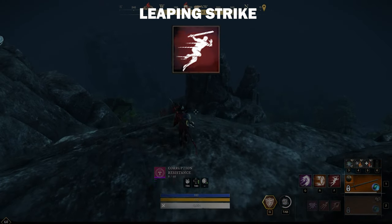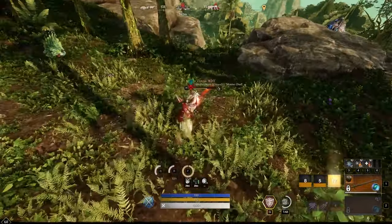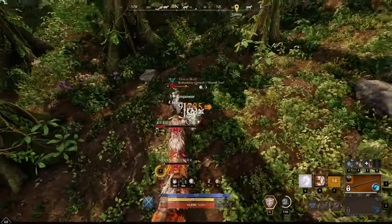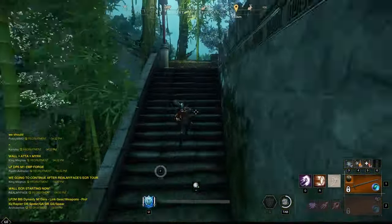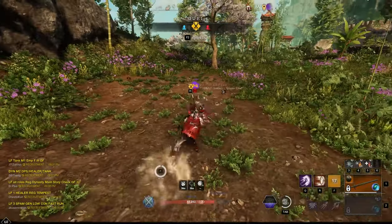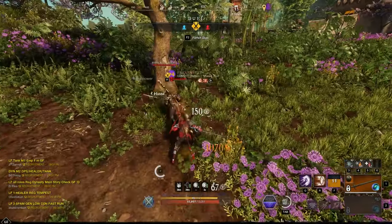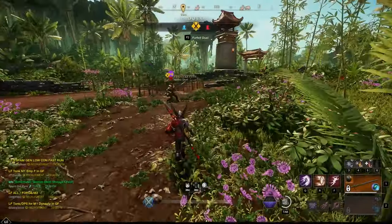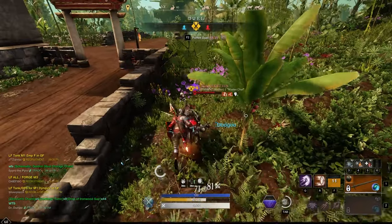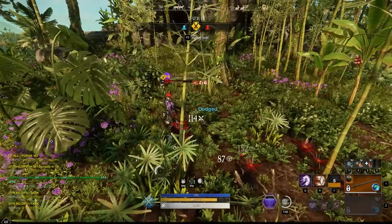Leaping Strike is my favorite ability in New World. It is the strongest melee Gap Closer and is an excellent execute ability when finishing off targets running away. Leaping Strike has a lot of give — you can bend your character around obstacles to surprise your enemy or rapidly ascend or descend ramps, walls, or cliffs. The best move after a Leaping Strike is throwing Light Attacks. The majority of players who get hit by a Leaping Strike will immediately dodge, so if you miss a Light Attack, no big deal. The Light Attacks will help you stay on target and will prevent your enemy from sprinting. I will use a combination of 1, 2, or even all 3 Light Attacks on the target. The goal is to get as much damage on the target during the 3 second slow from Leaping Strike.